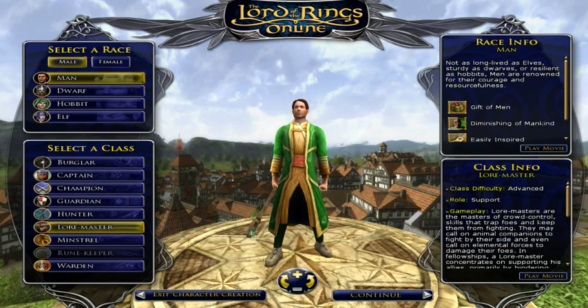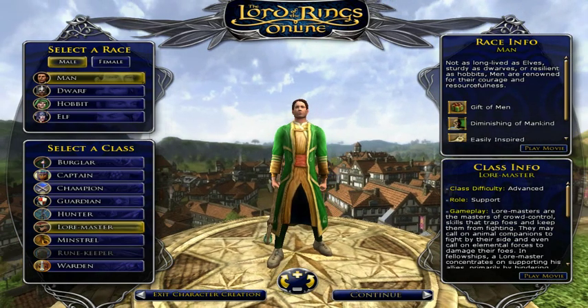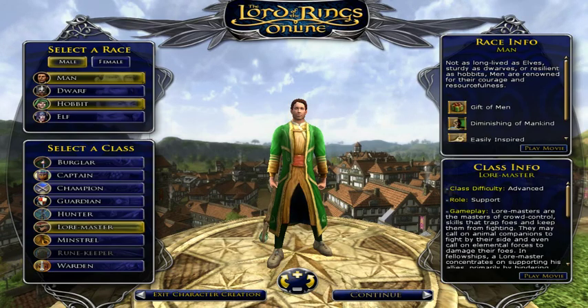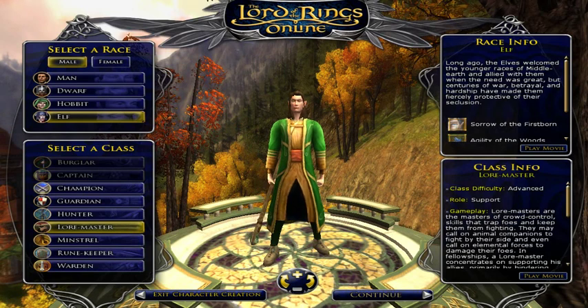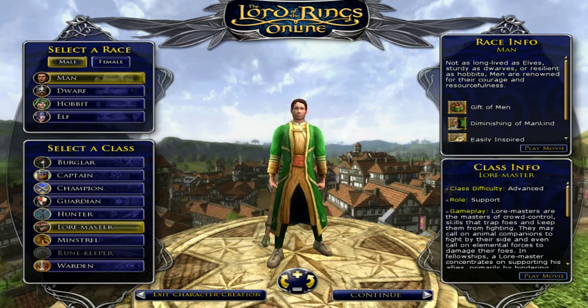The lore master's weapon is a staff, and as you get to higher levels you can get a trait that lets you have a sword as well — sword and staff, like dual wield. It looks really cool. Armor is light. He's played by Man and Elf. Overall he's almost a jack of all traits: he can give power, deal damage, tank a little with his tanking pet, and backup heal — plus crowd control. Big package.